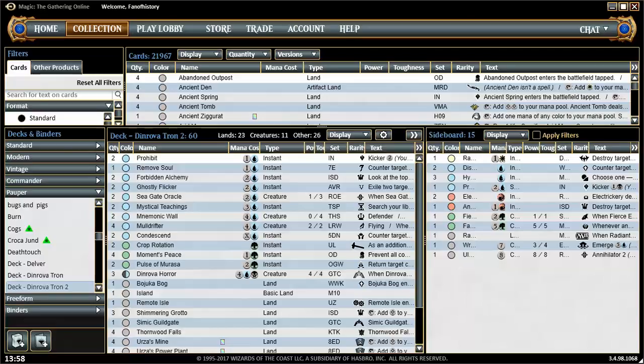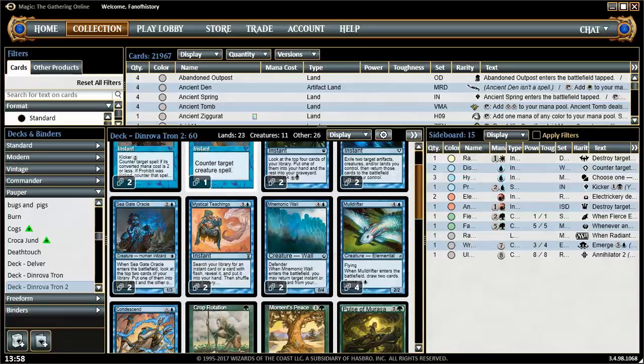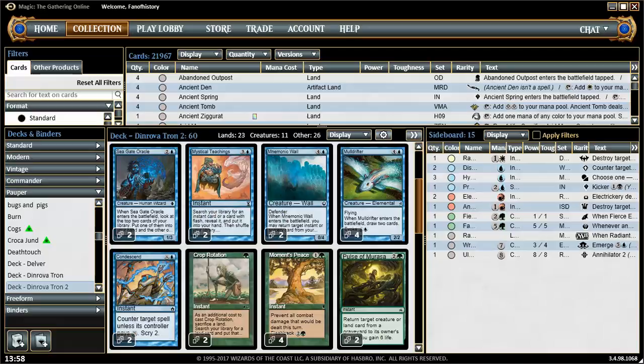23 Lance — I like that. I'll give you the card view. We only play two Sea Gate Oracles, two Mnemonic Walls, four Mulldrifters, and three Dinrova Horrors. I am fairly confident that the three Dinrova Horrors and four Mulldrifters is correct. I do like the full set of Sea Gate Oracles.